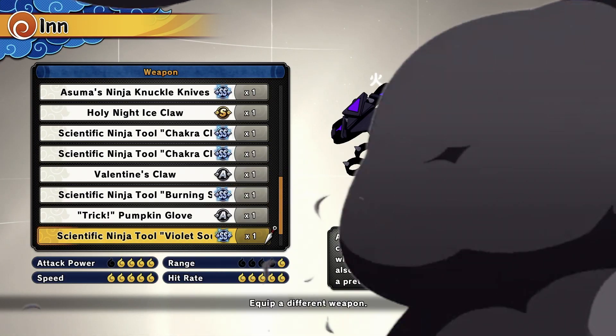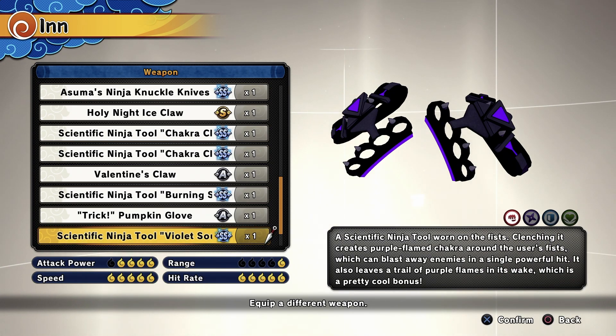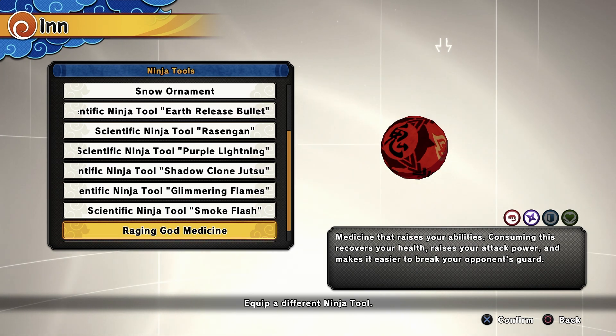For this Purple Karma Seal build, for the weapon I will be using the new Violent Soul Scientific Ninja Tool that you can get in the shop right now. They have good combos and a really cool purple fire effect. For my ninja tools, I'll be using the Raging God Medicine that will boost our attack power and make it easier to break your enemy's guard.